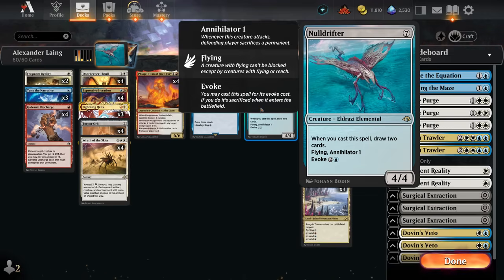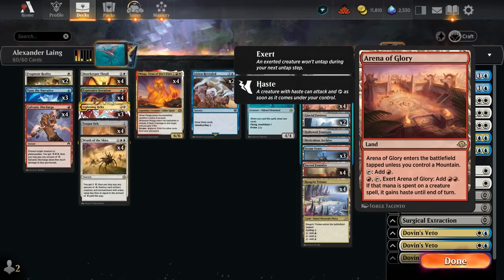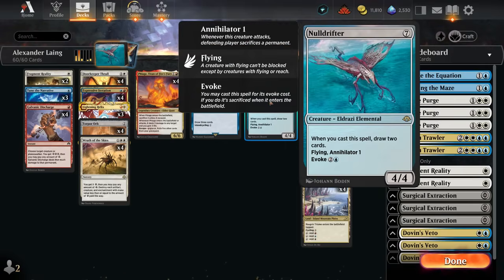That's the big advantage to splashing blue in this deck — we get to cast Null Drifter with evoke and still draw two cards since it's a cast trigger and not an ETB effect. When Null Drifter enters the battlefield, we no longer need to sacrifice it to the evoke trigger, and instead we get to keep the 4/4 flyer with Annihilator 1 on the battlefield.